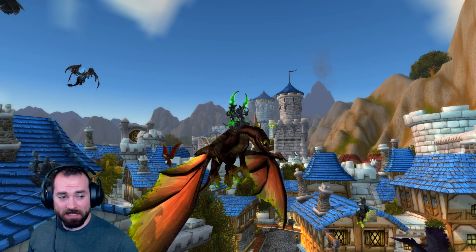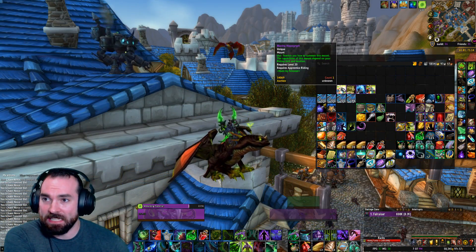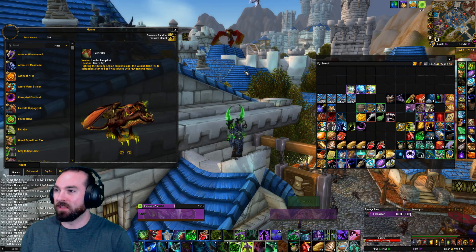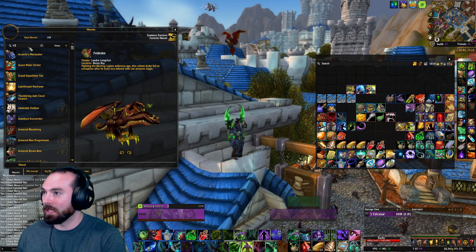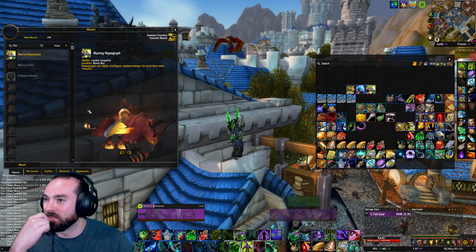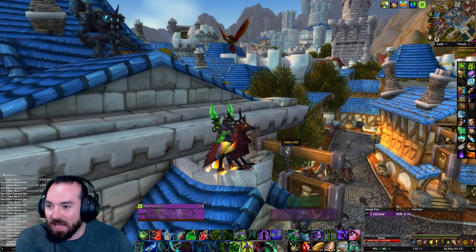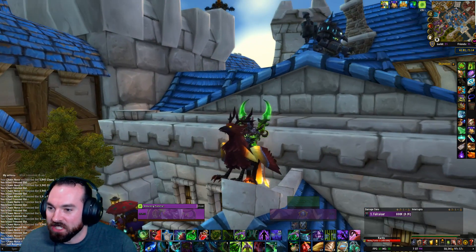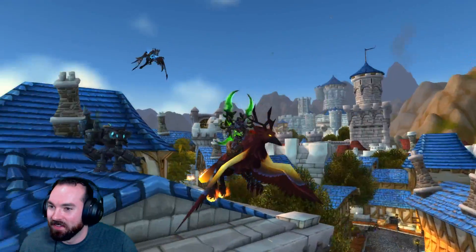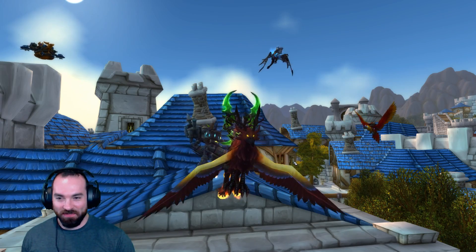But we've got to keep going — we've got to press ever onward. We have more mounts to redeem. Thirdly, we have our Blazing Hippogriff. Let's pop him open. I can't even type, I'm so excited! This guy looks pretty cool too. It's the older Gryphon model, which I don't really mind. I like the older Gryphon model. The new updated ones look all nice and detailed, but this guy comes with prestige that you can't find anywhere else except within the WoW TCG. Look at that tail! The chicken and the Feldrake so far are my favorites.